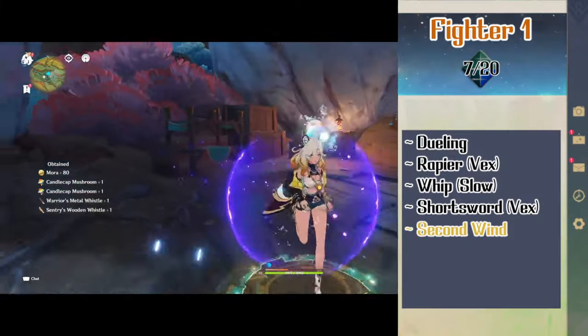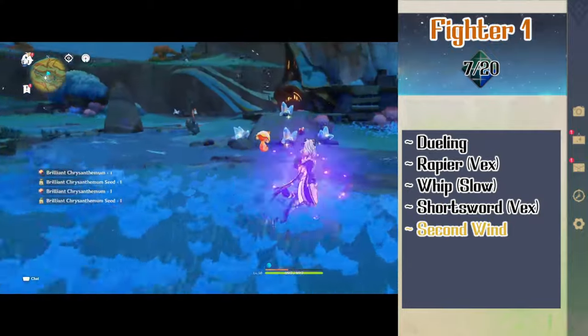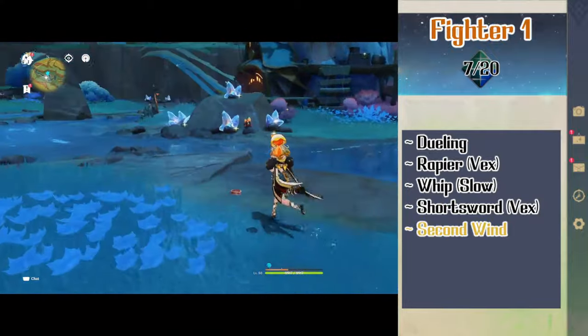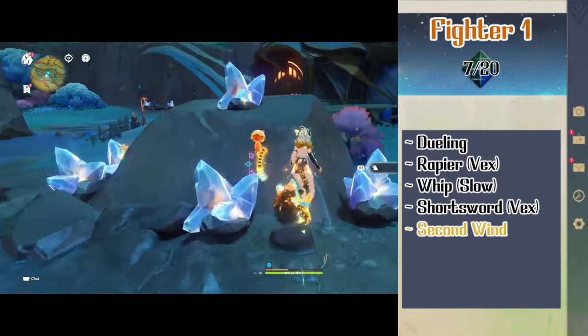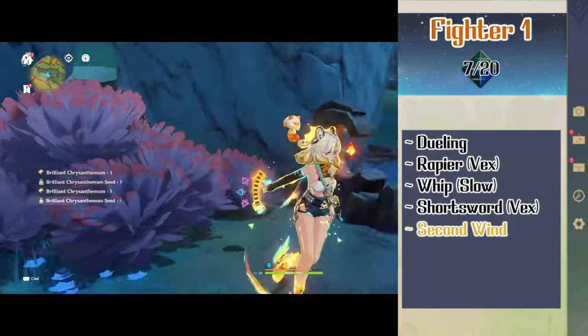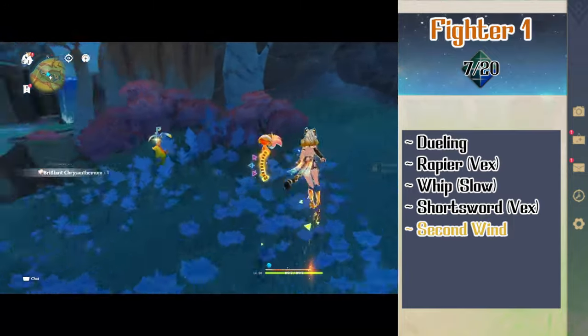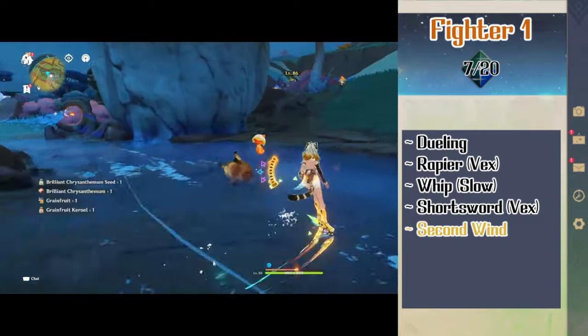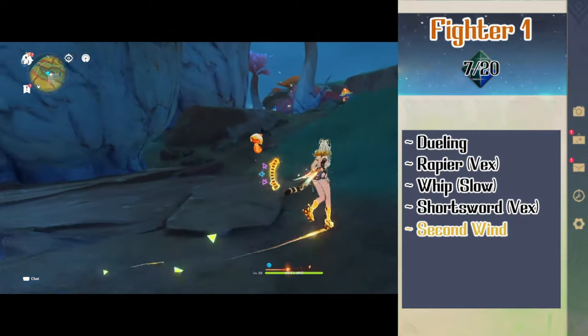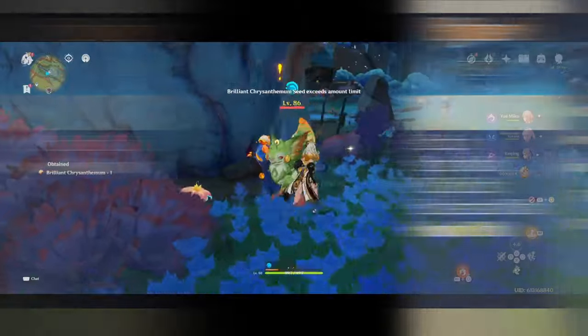With that we can jump over to fighter for a few levels. At level 1 fighter, Shilonen gets fighting style dueling, which when she uses only one weapon in the hand it deals 2 extra damage. She also picks up the weapon masteries rapier vex, whip slow, and shortsword vex. Vex on hit gives Shilonen advantage on her next attack roll against the target, while slow reduces the target's speed by 10 feet on hit. She also gets 2nd wind which lets her use a bonus action to regain hit points based on her fighter level.